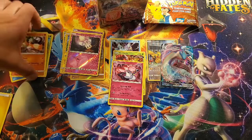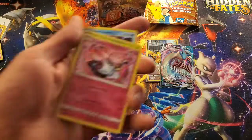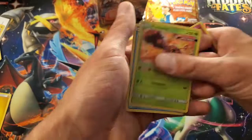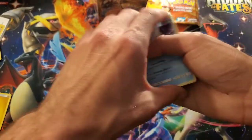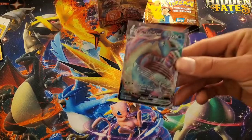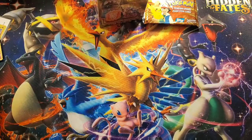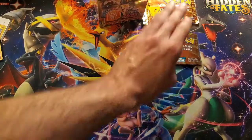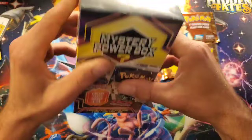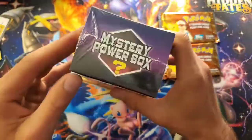Let's do a quick midway recap. In our rare hollows we got Deino, Buzzwole, and Black Kyurem. For our full arts, the Lapras VMAX and the Pikachu full art — beautiful. And of course the two vintage packs. It is time for us to get into a brand new mystery box — the exact same ones we just opened.